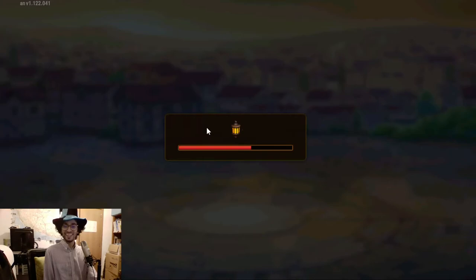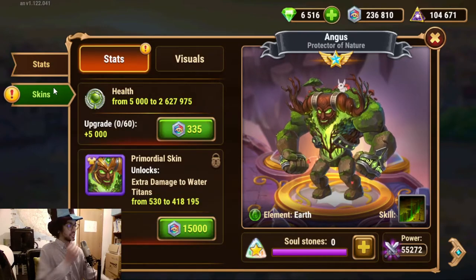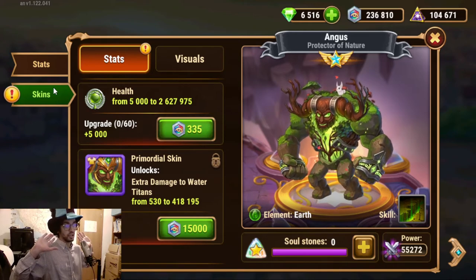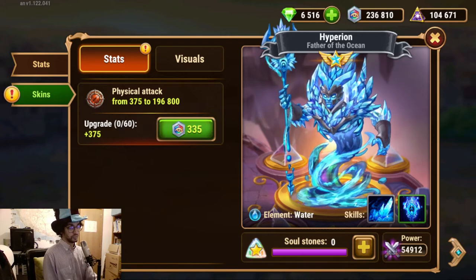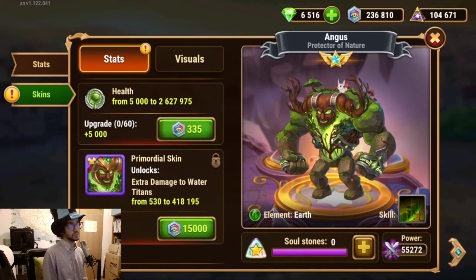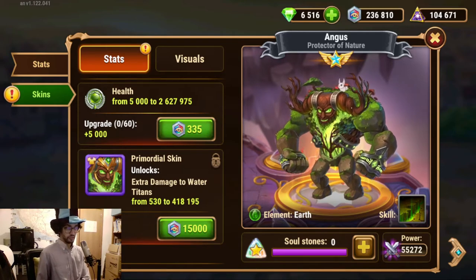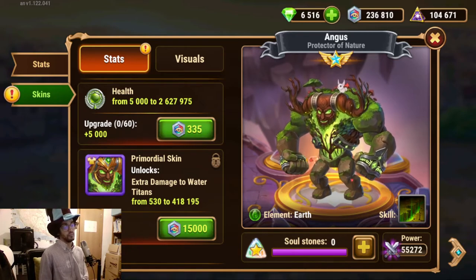But today's topic is the skins. So, skins. Either Angus or Hyperion to start with. After some consideration, I thought I would do first around level 45 to 55 for Angus's health skin so that I can make him last longer, and then I would jump to Hyperion — physical attack or the default skin — so that he can increase both his damage output and his main attacking skill, his healing skill, and his basic attack.